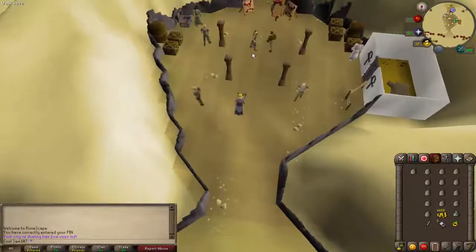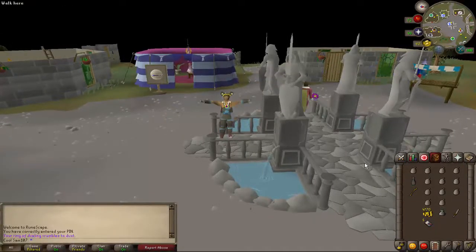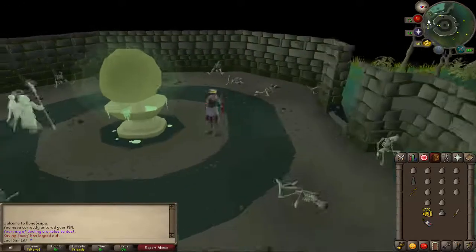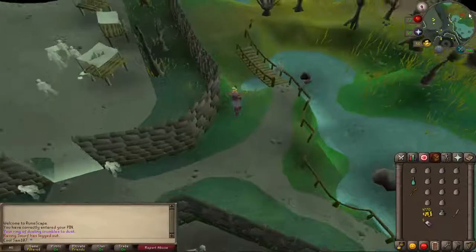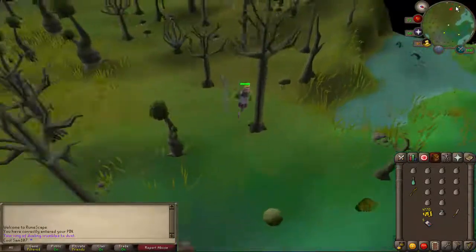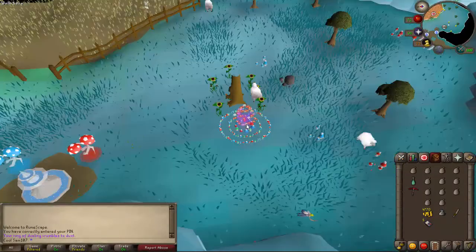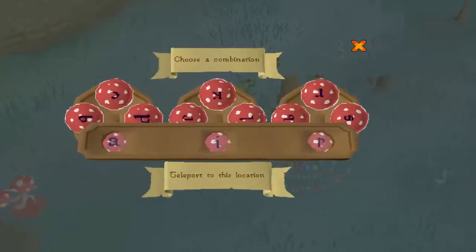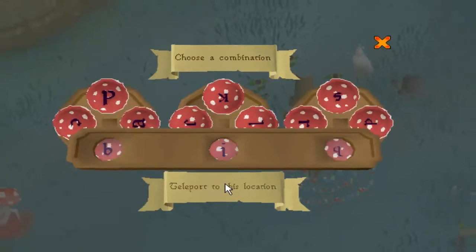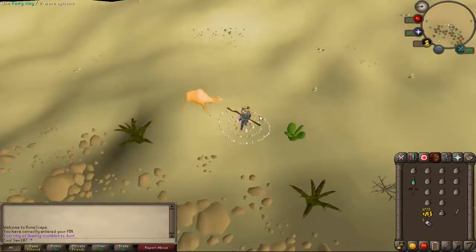Then you will find yourself at the Shanty Pass, and I will give you instructions in a bit on what to do there. The second method is going to be via Fairy Ring. Use an ectophial or anything you have to get to one, then head west through the forest to find the Fairy Ring. Once you are at the Fairy Ring, you need to type the code B-I-Q, and that will get you to just south of the Shanty Pass. Then you can make your way to the quarry from there. That is the second way you can get there.